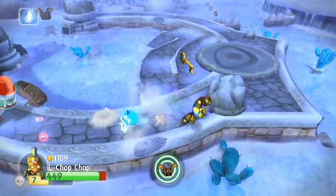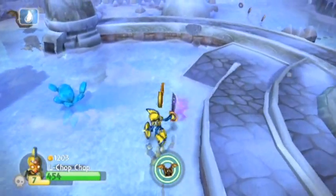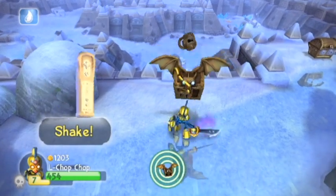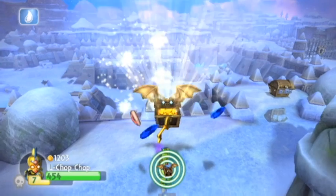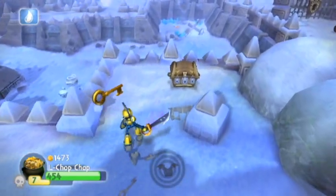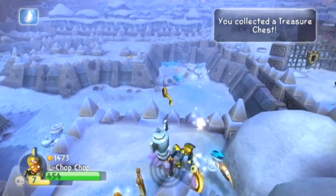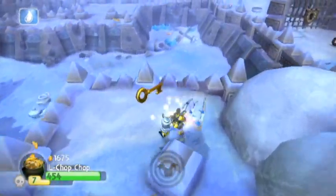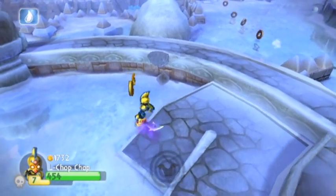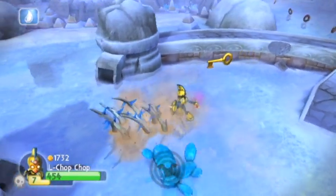That jumping move Chop Chop has is really useful because you can move a lot faster. The dragon treasure is right there, conveniently right next to the regular treasure chest. This will help because Legendary Chop Chop definitely needs that sword upgrade - the one that turns his sword into a giant blade. I'm still missing a lot of items but I don't think I've gotten to the point where I can get them yet.